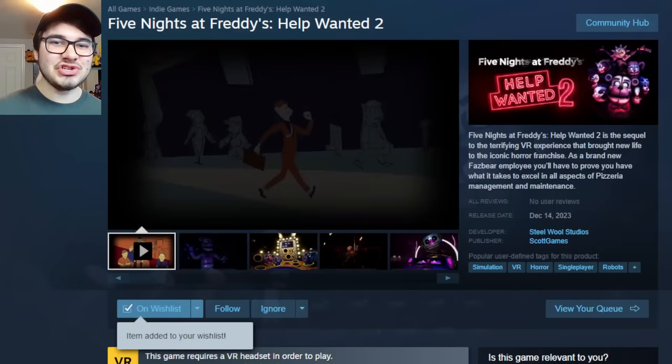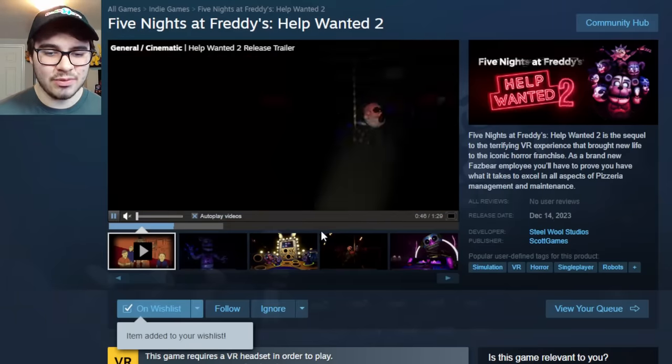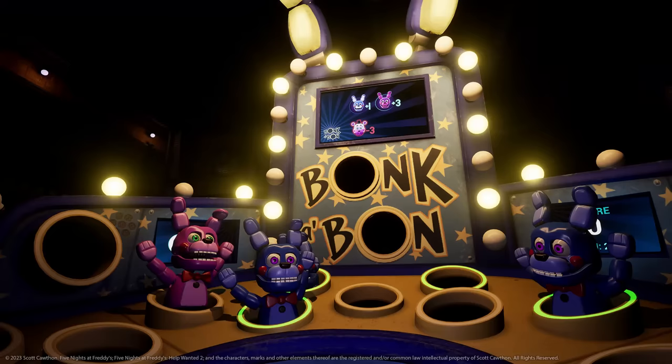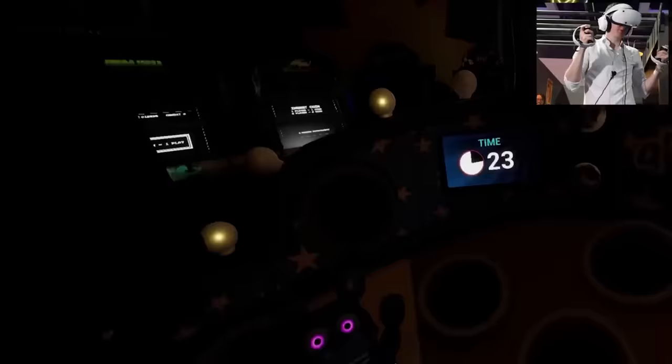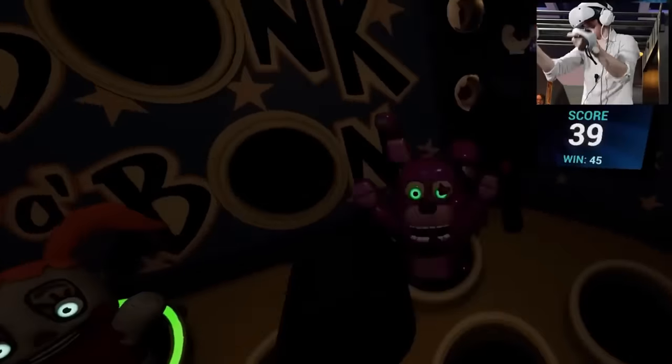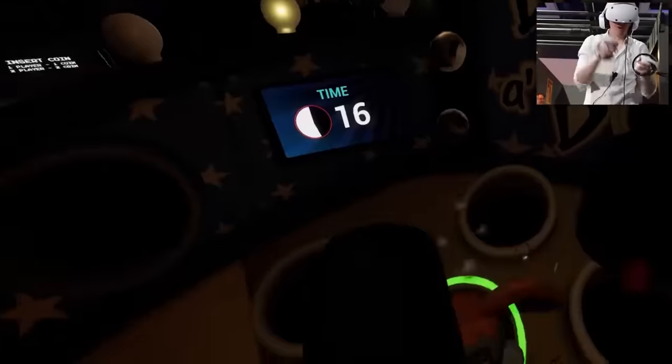This is the official Steam page — I'll leave it linked down below if you want to take a look for yourself. We've got the trailer which we've already analyzed in depth, but here we have a brand new screenshot for the Bonkabon level. We've seen gameplay of this level — it's pretty straightforward, just like a game of Whack-A-Mole. Bon Bon, Bonnet, Helpy, and a plush baby pop out from holes and you've got to whack them with a mallet.